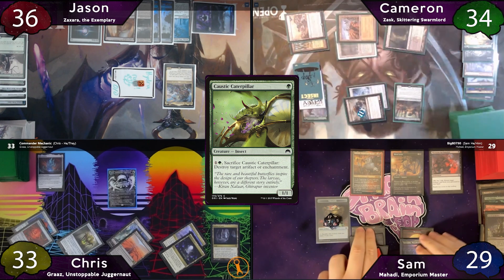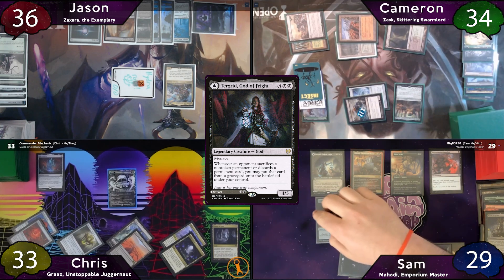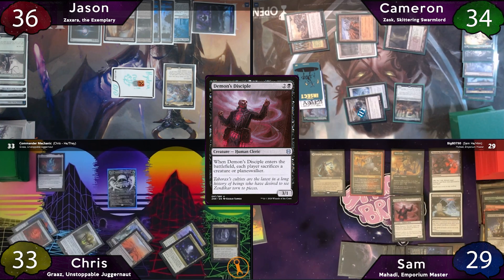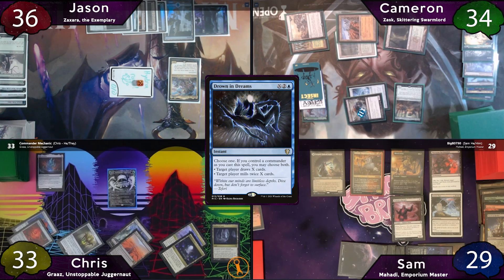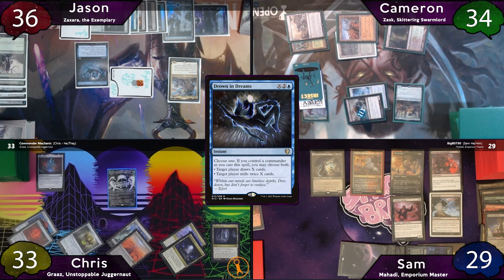The turn passes to Sam, who taps for 5 and casts Tergrid, God of Fright. He sacrifices 4 of his 7 treasures and casts Grave Pact, then uses his last 3 treasures to cast Demon's Disciple again. Jason responds by activating Cabal Coffers to float 6 black mana, then taps for an additional 3 to cast Drown in Dreams with X equal to 6. Zaxara triggers, and he targets Cameron for the mill and himself for the draw. The only notable cards Cameron mills are Nameless Inversion and Life from the Loam.